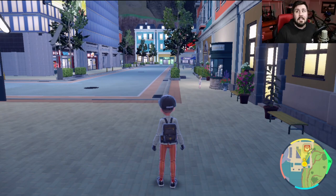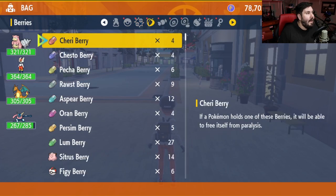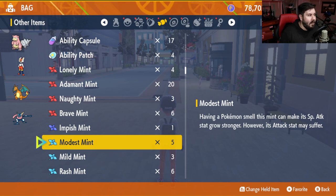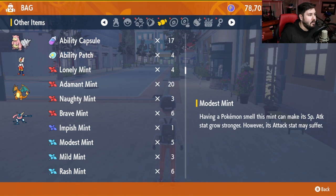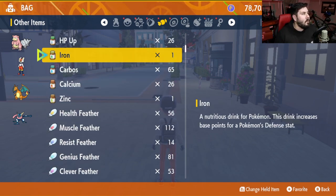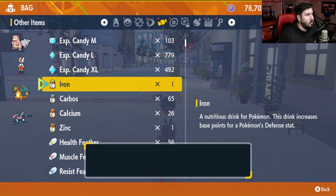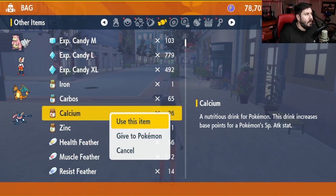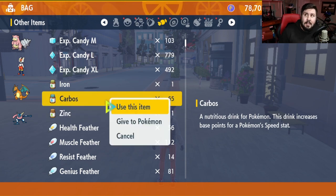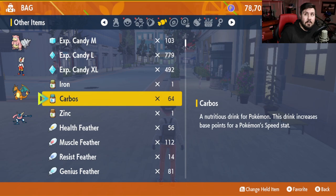Once you've exited Chansey Supply, it's time to do all of our EV training. Before we use the vitamins, we're going to set Slowbro's nature — we're going to give him a Modest nature using a Modest Mint. Then we're going to use all 26 HP Ups, all 26 Calcium, and one Carbos. And just like that, your EVs are done and ready to go.